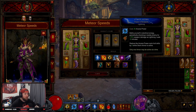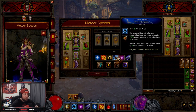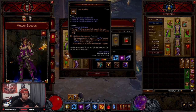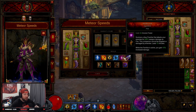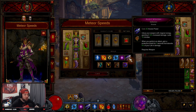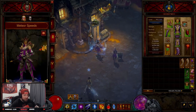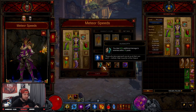Storm Armor with Power of the Storm covers lightning and reduces the arcane power cost of all skills by three. Storm Armor is always up, which helps trigger Halo of Karini, making us a tank. Familiar with Spark Flint gives us 10% increased damage and covers the fire rune. Magic Weapon with Deflection gives increased damage and a protective shield, making us even tankier — that's the shield you see around us.